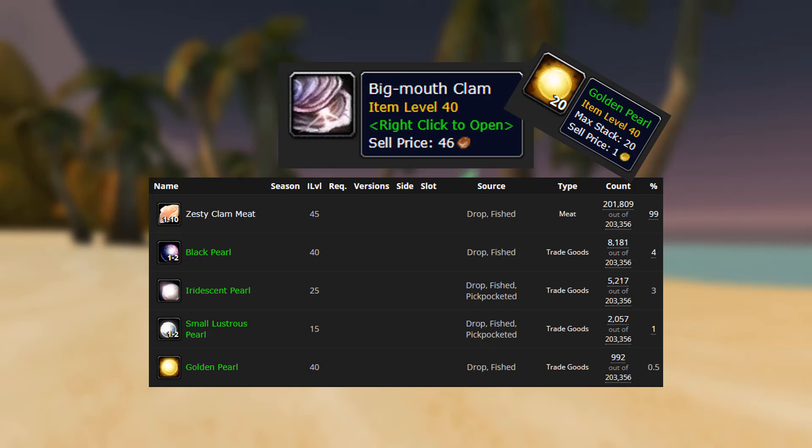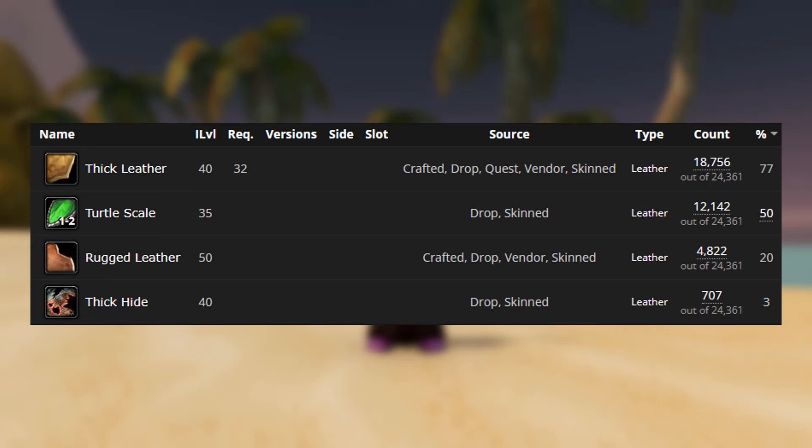The main item we're going to be farming for is the big mouth clams. These have a whole heap of items you can get from them, but you're mainly after the golden pearls and the zesty clam meats.